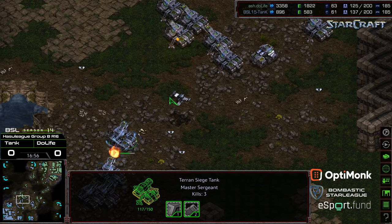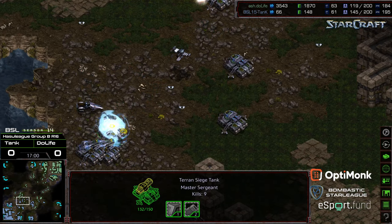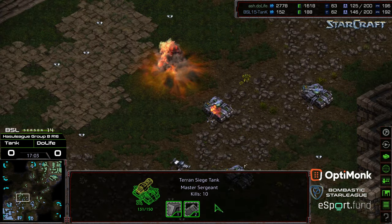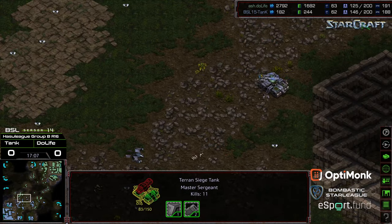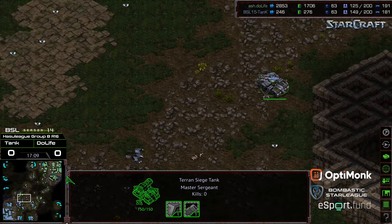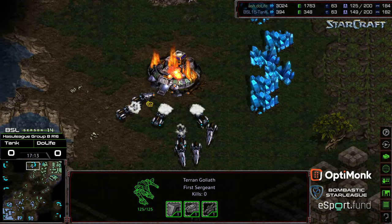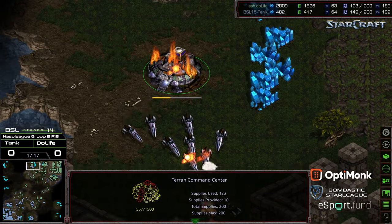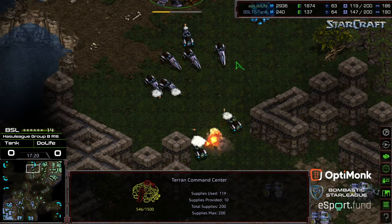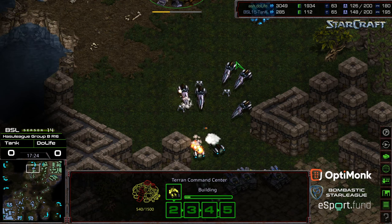Double defense matrix as Duelife presses in — absorbing a lot of shots and really tearing through Duelife's siege tank count mid-map. Vultures and goliaths streaming out to save that 12 o'clock expansion. All of a sudden Duelife in trouble: down 20 supply, down a mining base, and his forward attack forces have been eliminated.